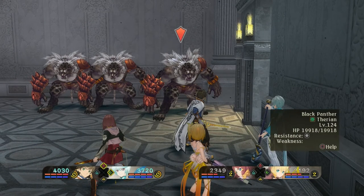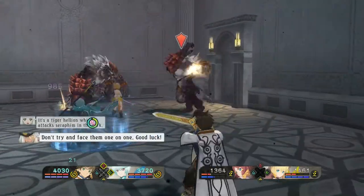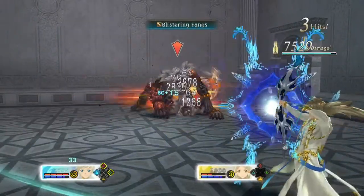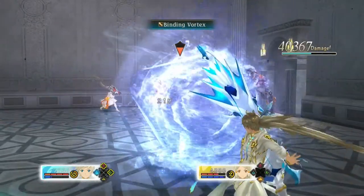These are new. Fight? You found it — it's a tiger hellion which attacks Seraphim in the dark. Don't try to face them one-on-one. Good luck. Thanks for that, that helps. Let's fight. They're pretty neat — well, they are with Mikleo in the party anyway.